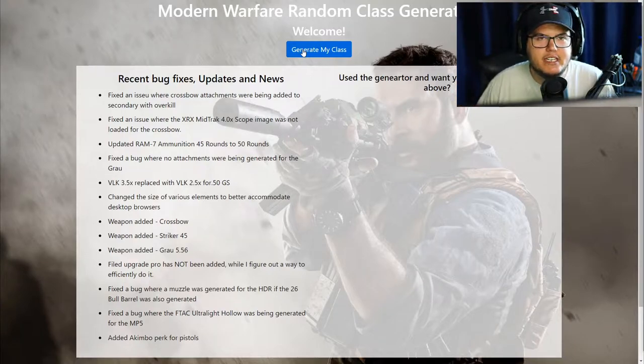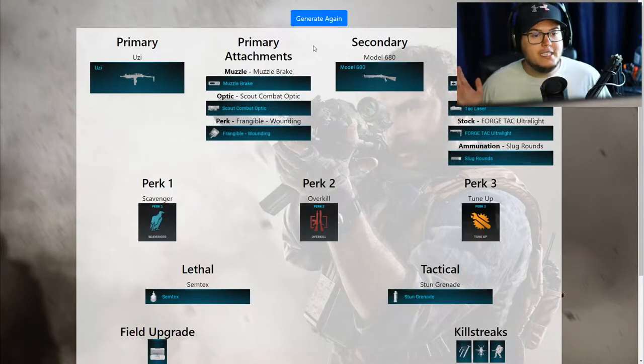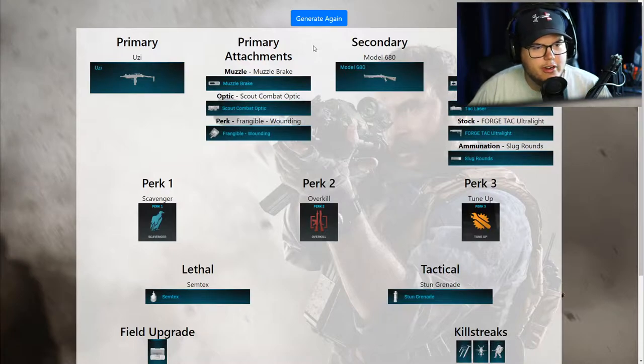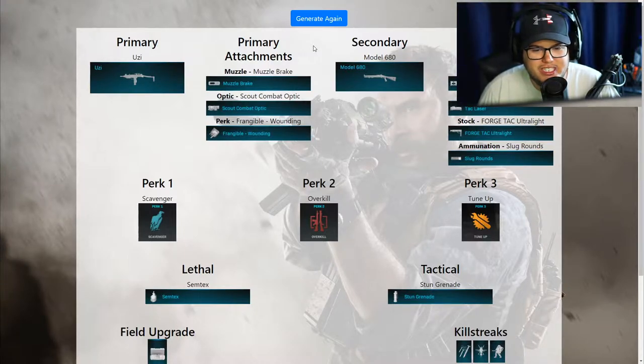Most of the time it doesn't even give you all the attachments on your gun. So I'm going to click Generate My Class and let's see what we get. Okay, we get the Uzi, but we don't get the cool - oh no! Look at this! We get the Uzi but we don't get the cool rounds, and we have to put a Scout Combat Optic on it. Our secondary is a shotgun, which is nice. And we get Tune-Up.